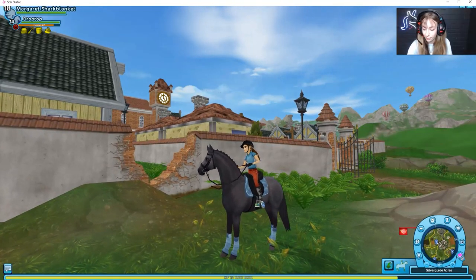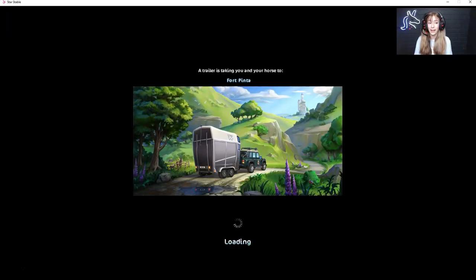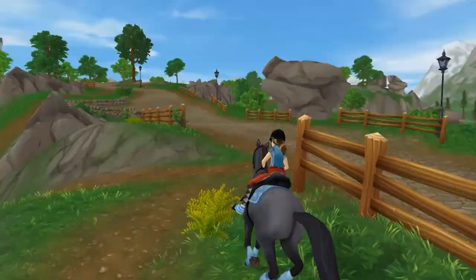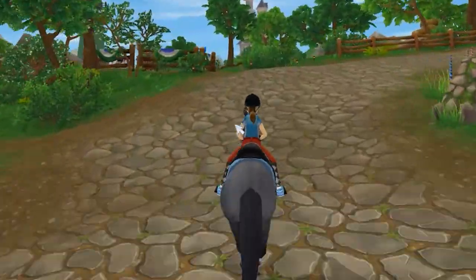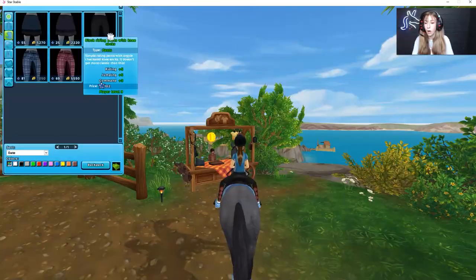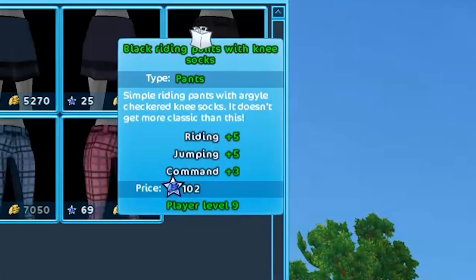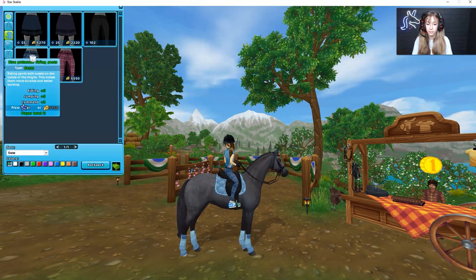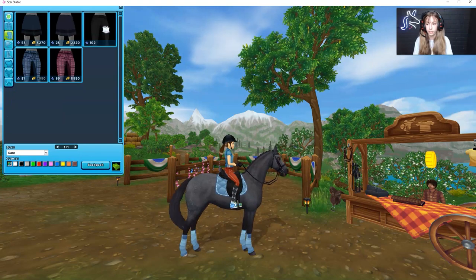Moving on to the Horse Market — I'm gonna head over to Fort Pinta, and luckily the horse market is now stationary. Shoutout to Star Stable! Here are the sock pants — they're just black riding pants with knee socks, and they're 102 Star Coins, which is kind of expensive. But they also have these which are super cute — look how good that matches my outfit!